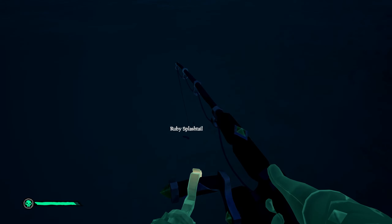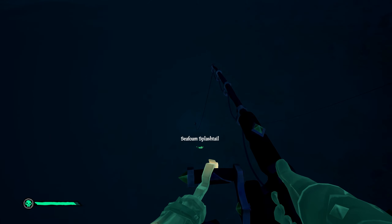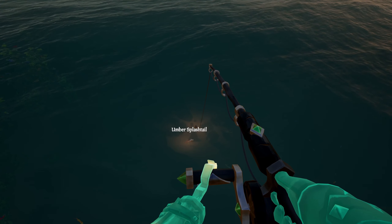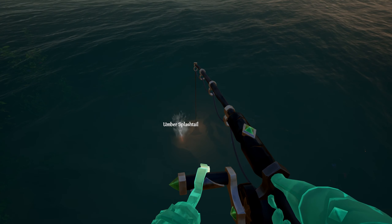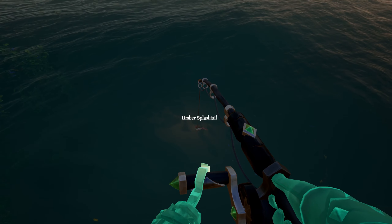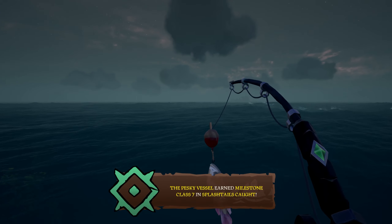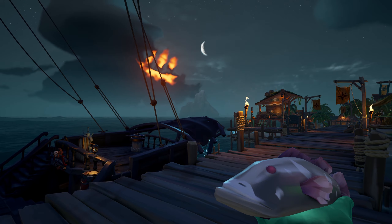So I'm going to go in order from easiest to hardest in my opinion. Let's start off with the easiest, which is obviously Splashtails. You don't need any sort of bait to catch them. The only thing you have to worry about is it being night to catch the Seafoam Splashtail. They come in five different variants: the Ruby Splashtail (Base), the Sunny Splashtail (Common), the Indigo Splashtail (Uncommon), the Umber Splashtail (Rare), and the Seafoam (Night). These fish don't sell for very much — the only one worth selling is the Umber Trophy Splashtail, which goes for 1.4k cooked.